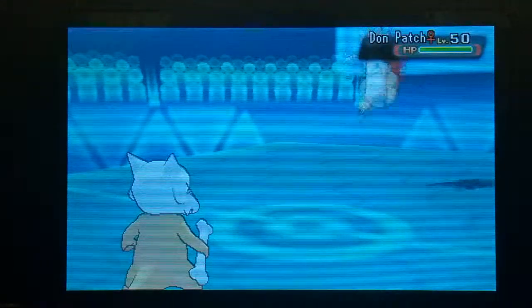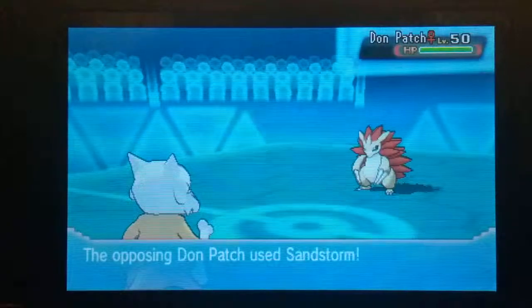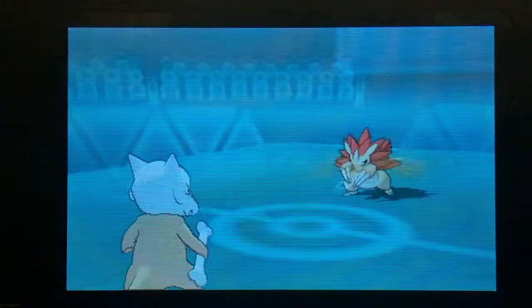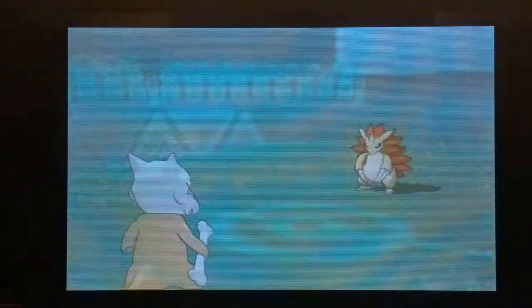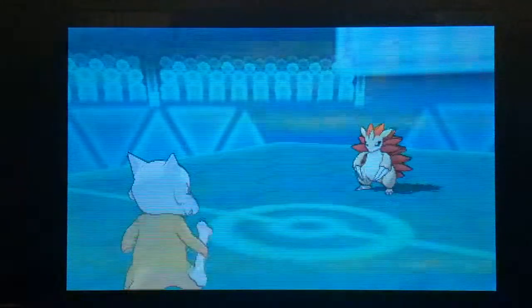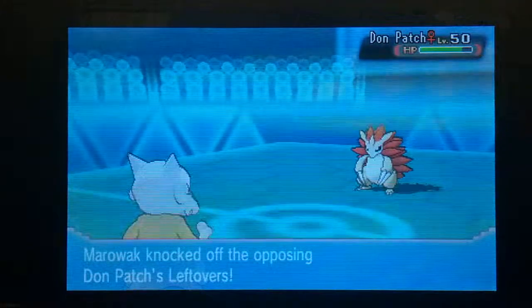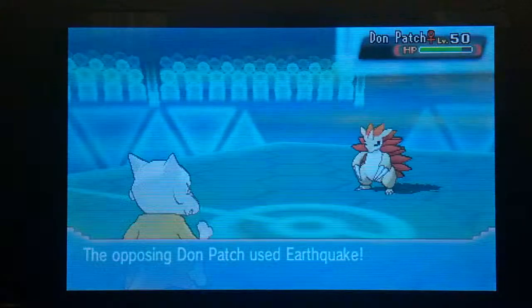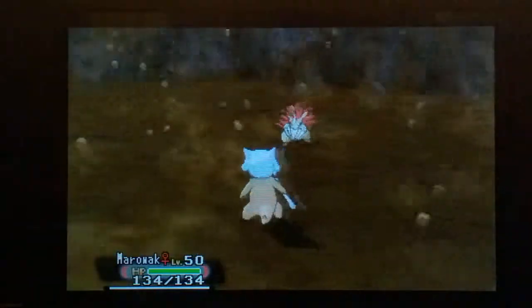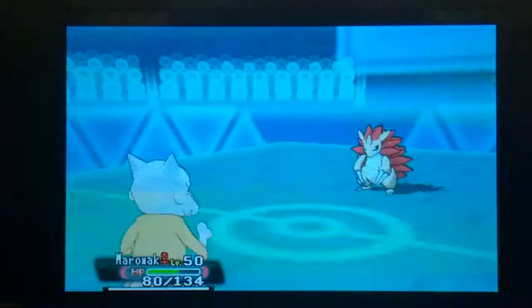Out comes Don Patch — the Shiny Sandslash, which is really nice to see. He gets his Sandstorm up, which isn't going to bother Marowak too much. We go for a Knock Off just to see what item he has, in case it could cause us problems. He had a Leftovers, so it was really nice to remove that. He goes for an Earthquake which does a good amount of damage, but Marowak is pretty bulky for a little Pokemon.